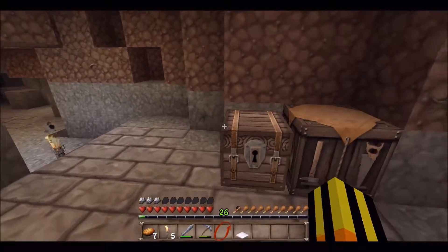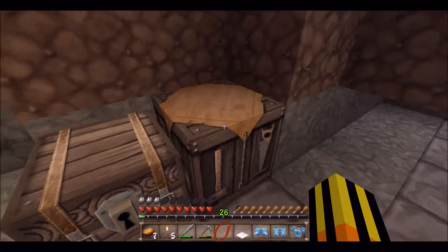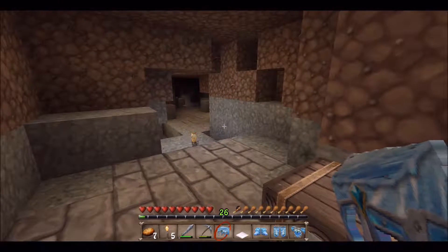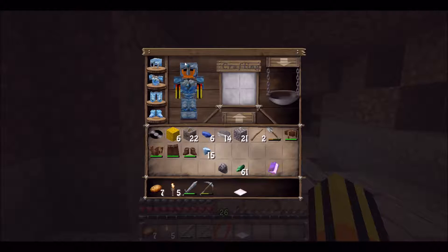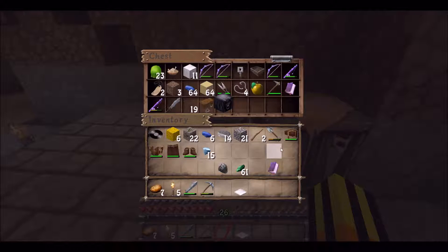Now that we have all of these diamonds, it's time to make that stuff I need to make. I already made the helmet, so let's make the chest plate. There's that chest plate. And let's make the shiny pants — there we go. Now let's make those shiny Air Jordans. And so now I have the full set of diamond armor. Let's just trade this scrappy leather armor for the actual diamond armor — somehow that works. I don't know, it's Minecraft. I'm not judging.